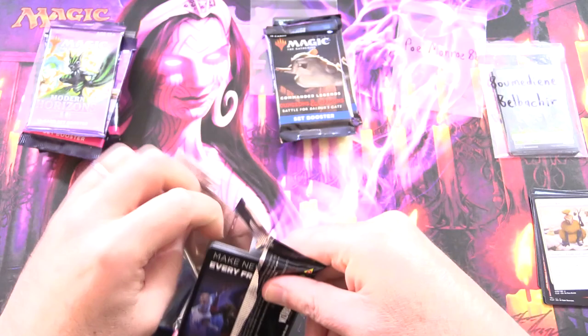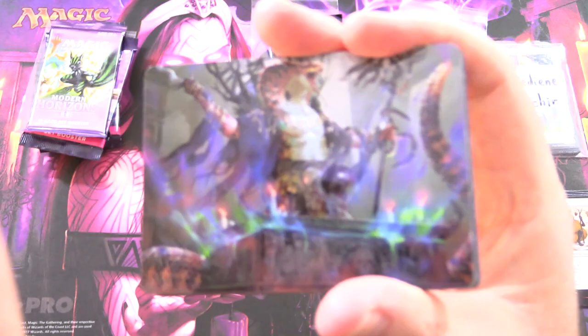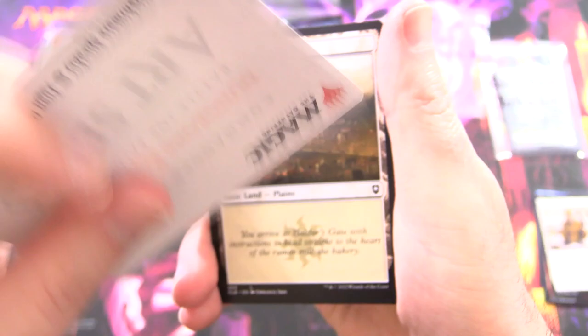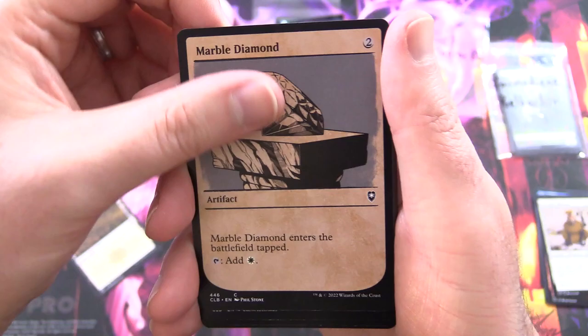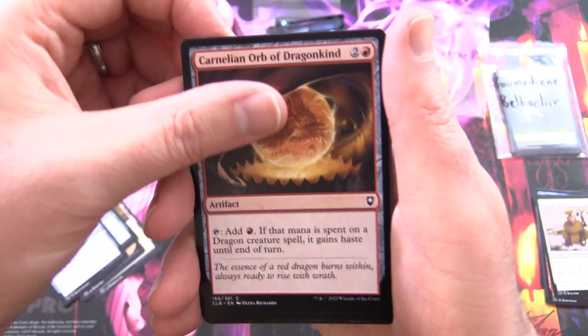Next up we have PoeMonroe88 — thank you for being a patron — let's see if we can get some awesome pools here, preferably dragons. We've got Sivris Nightmare Speaker, along with a Plains. Let's tone the lighting down a bit. Marble Diamond, Jade Orb of Dragonkind, Lapis Orb of Dragonkind, Carnelian Orb of Dragonkind.